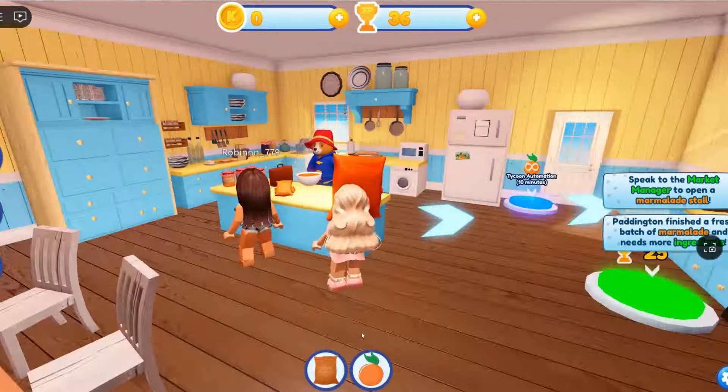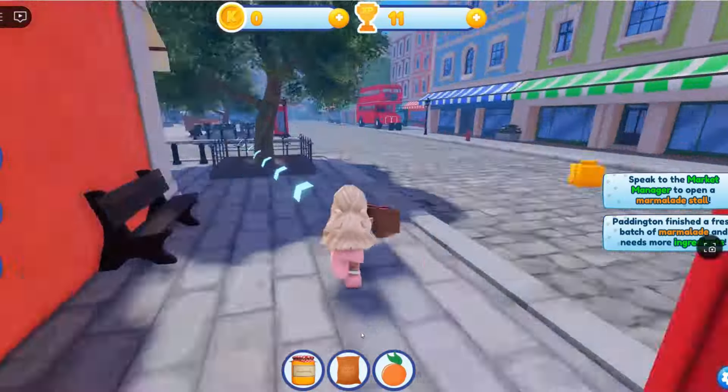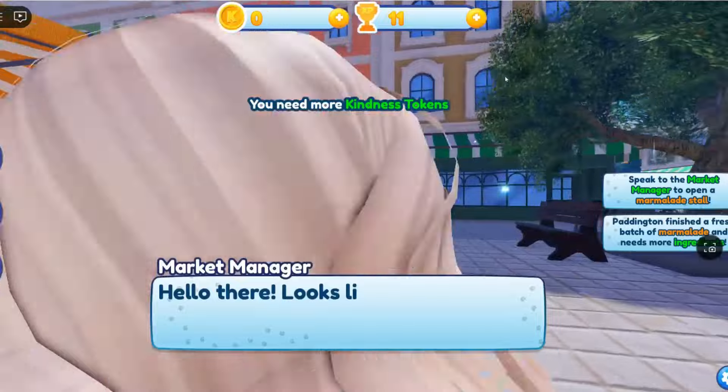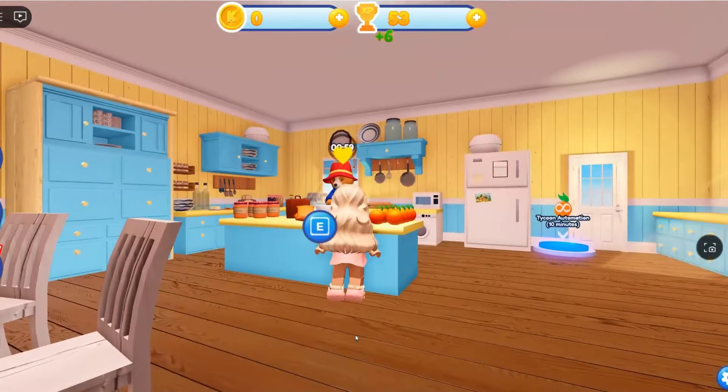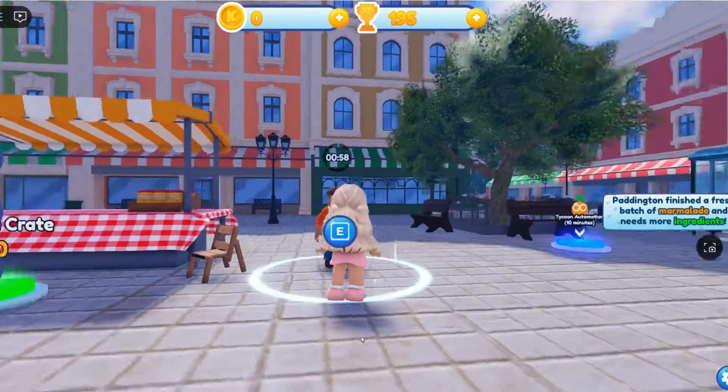Here is where you collect the finished marmalade jars. Take them to the market stall to be sold. To earn money to unlock the tycoon upgrades, you need to make sure you keep Paddington stocked up with the ingredients and the market stall full of jars.